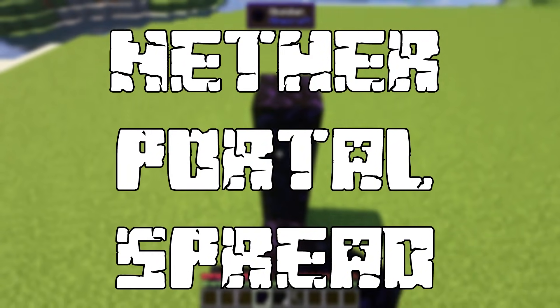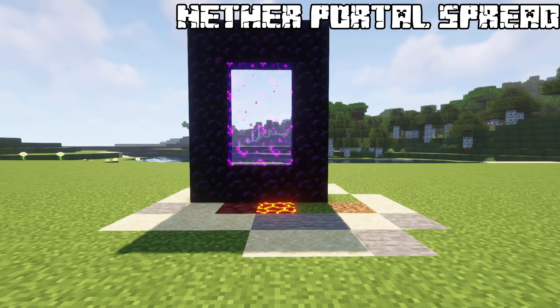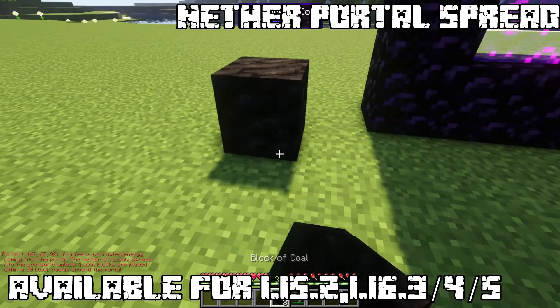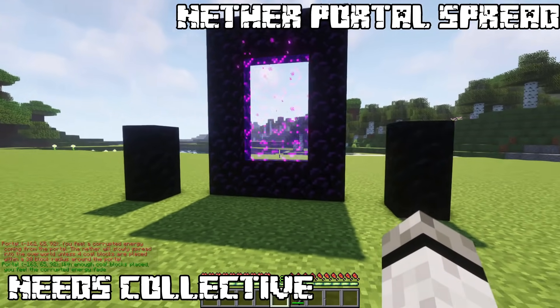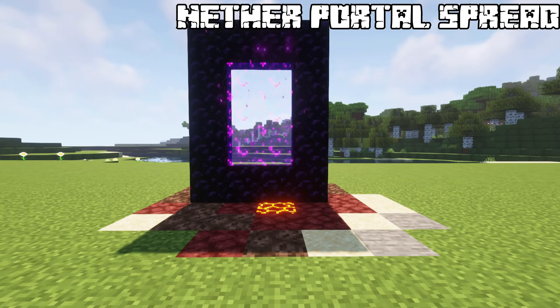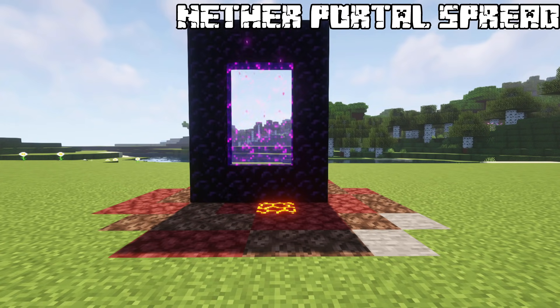Nether Portal Spread. Just a quick mod I wanted to show you guys. Whenever you activate a nether portal, the evil power from the nether dimension will spread to your overworld. To disable that, place either 4 coil blocks within 30 blocks or break the nether portal. The spread will infect blocks around the portal, transforming them into evil ones like netherrack or soul sand, depending on what type of blocks you have around it.